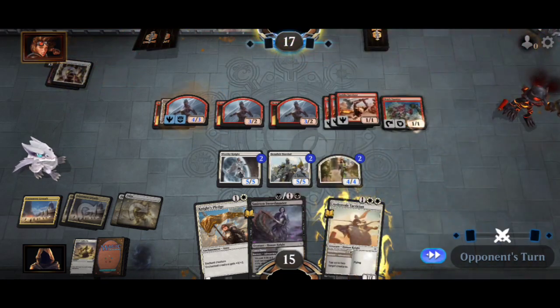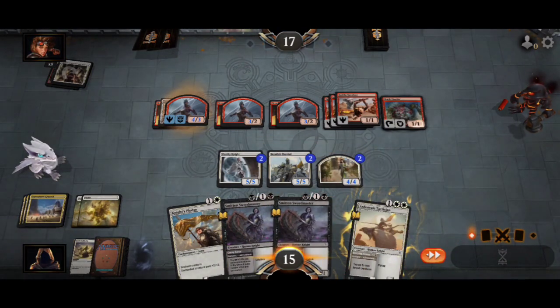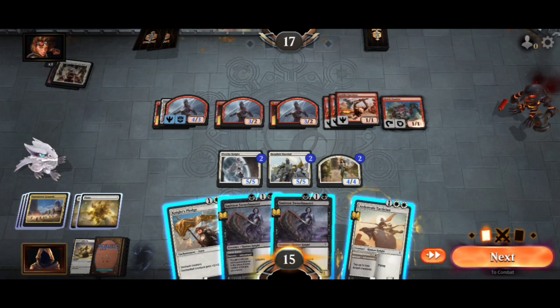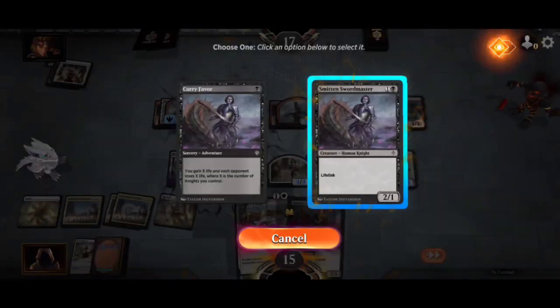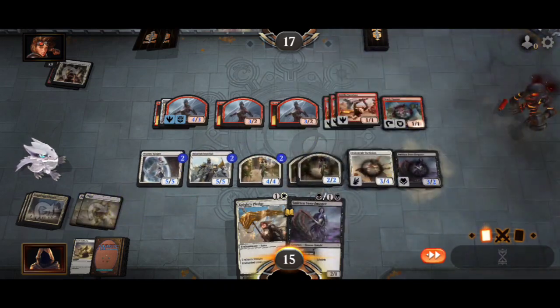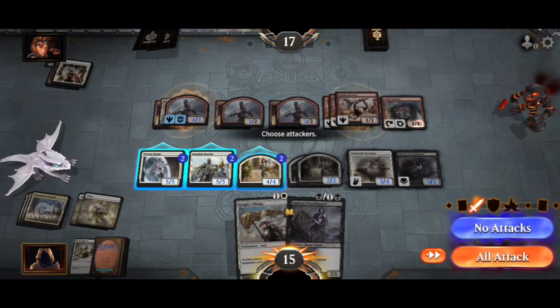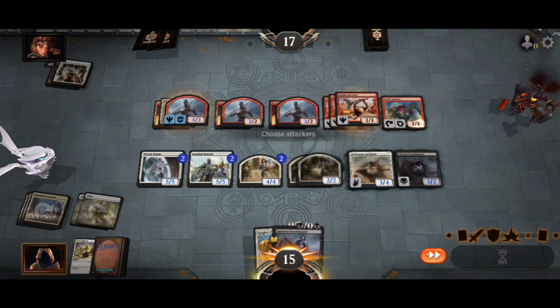Whenever it's dealt damage, it deals that much damage to target opponent. Well then, with that being the case, we're going to play this. He's got the indestructible thing out there, which kind of sucks because if I swing with any one of these creatures, he will block it and deal that much damage to me. So I'm actually going to hold off.